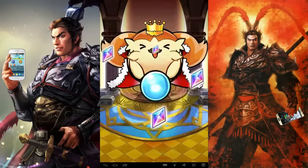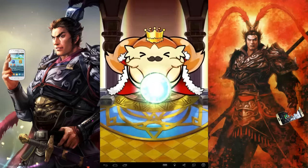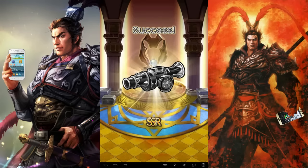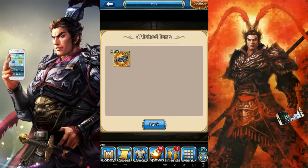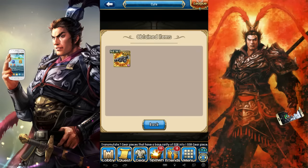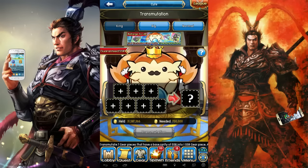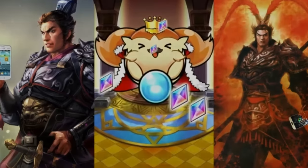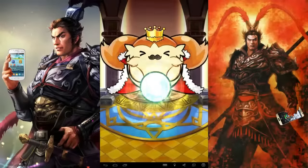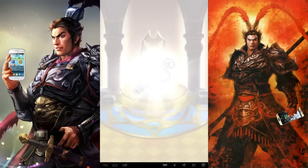Now let's feed this horrible thing these items and see what happens. What the hell is that? Heart of the Poison L. What the hell, man? So I fed this thing 7 of my SSRs and it pukes out a piece of garbage for me! Well, at least I'm not doing human transmutation, I guess.